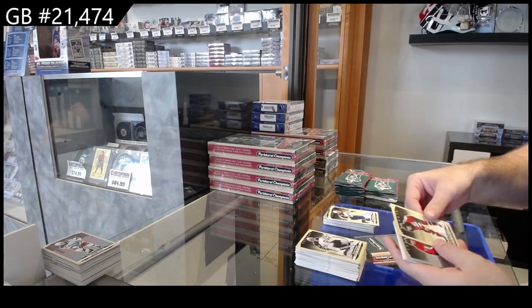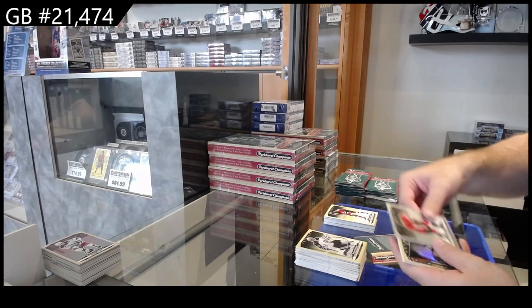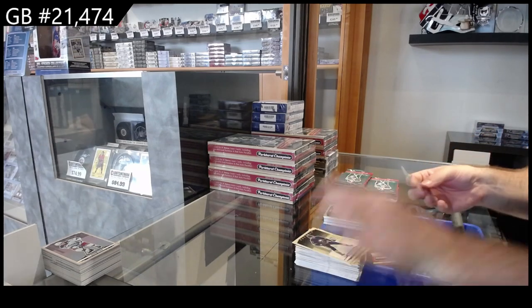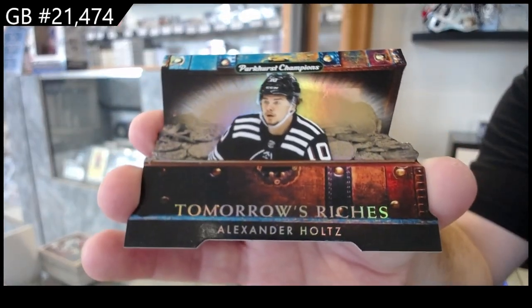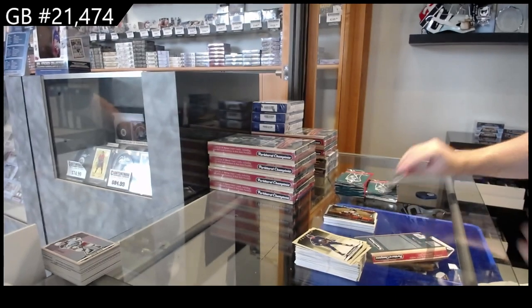Rookie of Mayers for the Avs, Okachuk for the Devils, silver of Oshie for the Caps, and we got a Tomorrow's Riches of Holtz for the Devils.